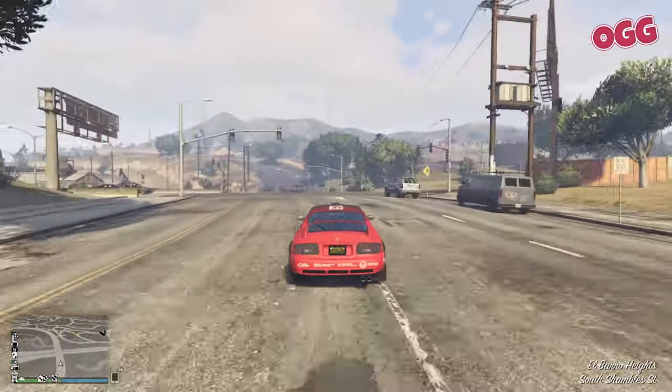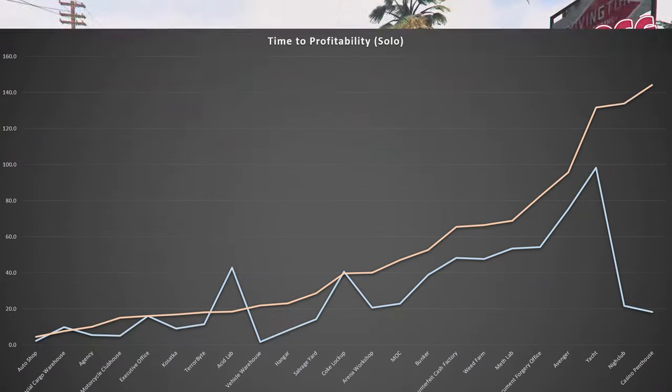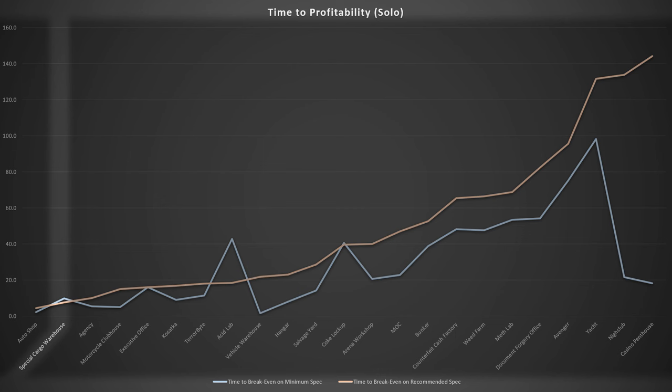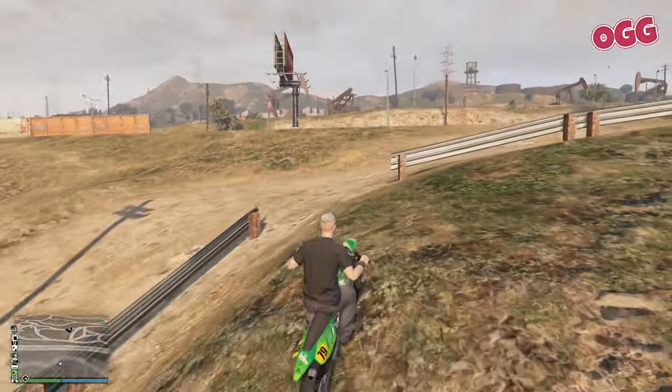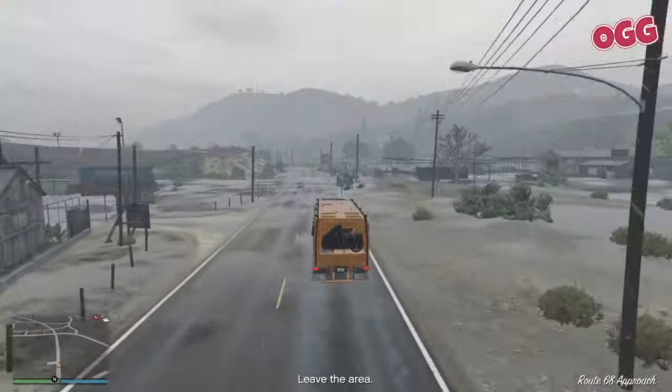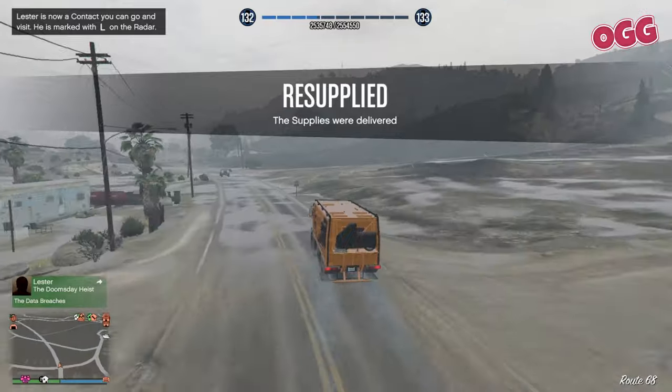Let's jump over to the soloable list. This excludes businesses that physically can't be operated without a crew. Based on the recommended spec, the order is: auto shop, special cargo warehouse, agency, motorcycle clubhouse, executive office, Kosatka, Terrorbyte, Acid Lab, vehicle warehouse, hangar, salvage yard, coke lockup, arena workshop, MOC, counterfeit cash factory, weed farm, meth lab, document forgery office, Avenger, yacht, nightclub, and the casino penthouse bringing up the rear. The auto shop and agency are proper standouts, and the new contracts and custom shop have really pushed the MC clubhouse into its own.